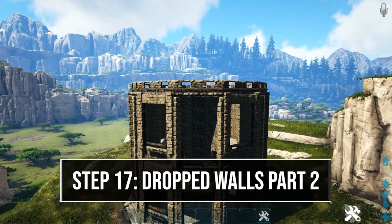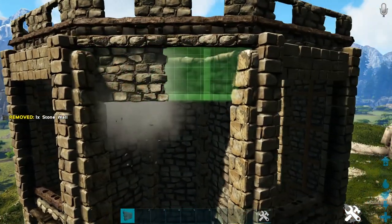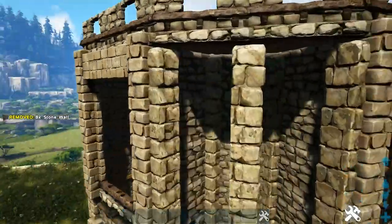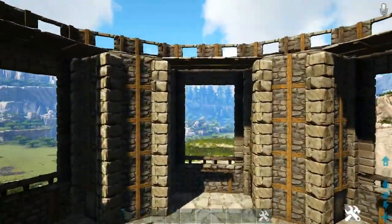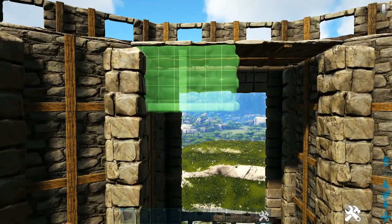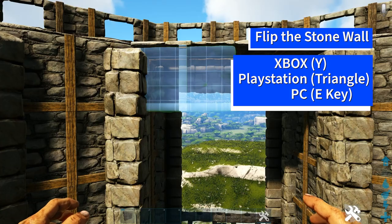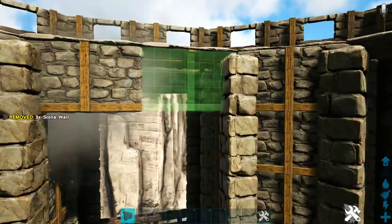Drop two stone walls down at the top on each of the six sides. Then head inside the build to the top and repeat the bay wall placement from the bottom, except this time flip the wall around using whichever key is appropriate for your system instead of rotating the snap point, so you get the correct orientation. Continue doing this around the top same as we did at the bottom.